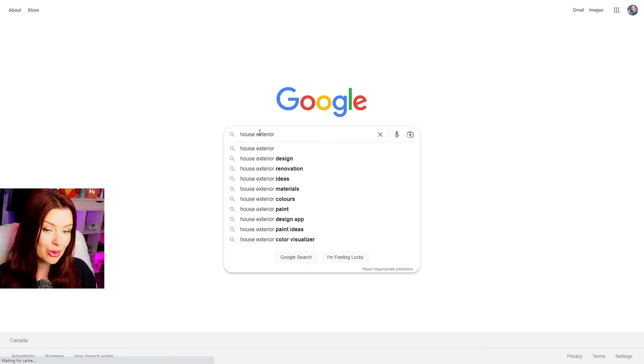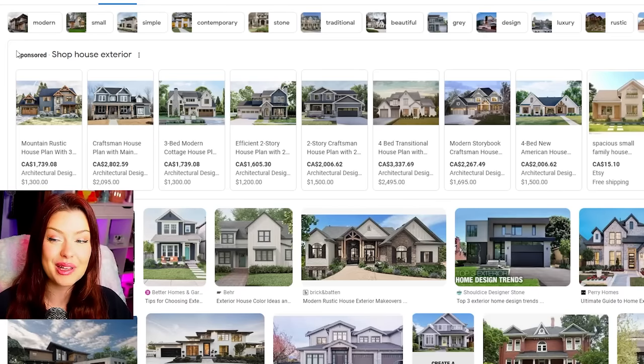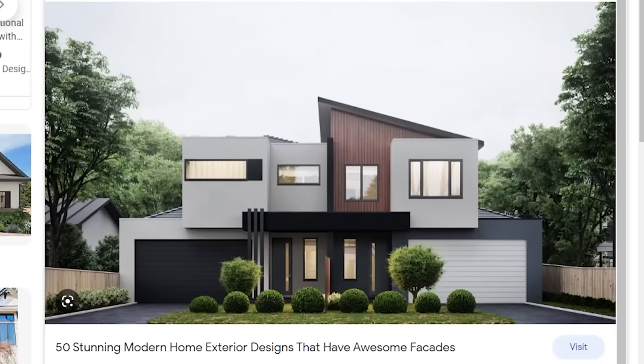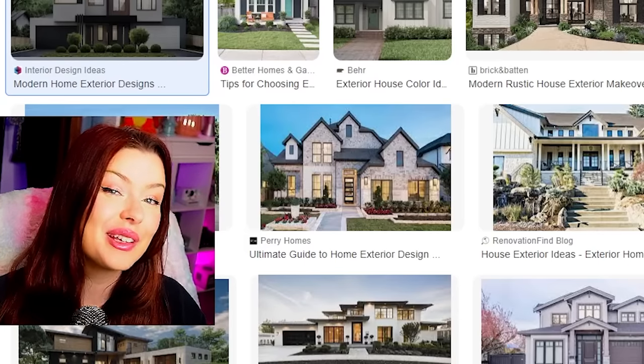First thing we're going to do is come onto Google and search up house exterior. I'm going to go to images, and I like to skip sponsored posts, so I'm coming down to the first real result — and we have this very modern looking house. This is going to be tricky. Let's build this in The Sims 4.